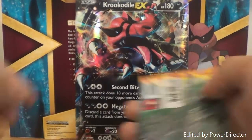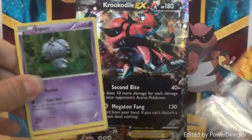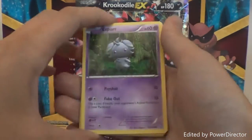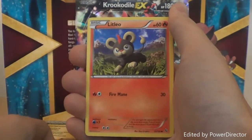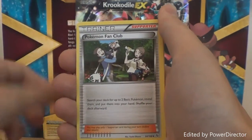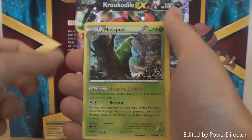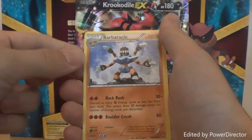I'm going to start with the Flashfire packs, starting with the Kangaskhan pack. Putting the code card aside — here we go. We have got an Espurr, Spritzee, Litleo, Sneasel, Flabébé, Pokemon Fan Club, Graveler, Metapod. The Reverse Foil is a Stunky, and the Rare is a Barbaracle.